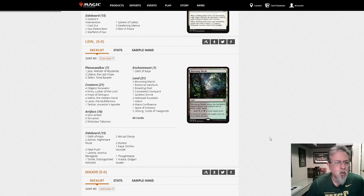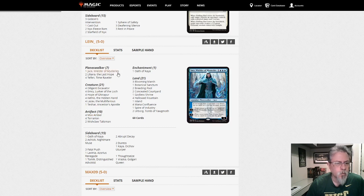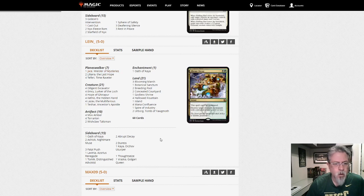This is Kethis Combo Deck. Emry. Excavator to mill yourself. Mox Ambers to loop through. Jace as win con. That is Kethis Combo — a deck I have trouble getting my brain around. I'm not good with combo decks.